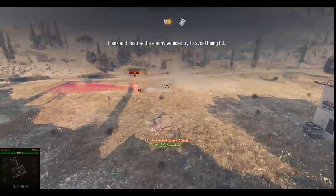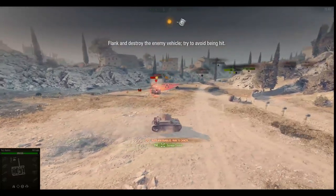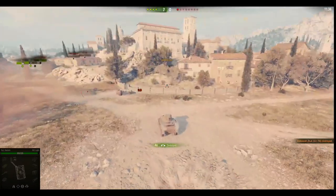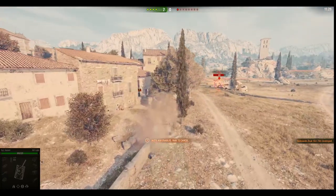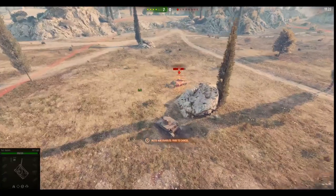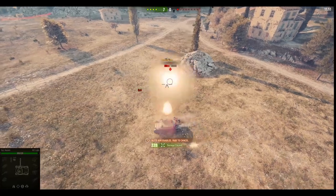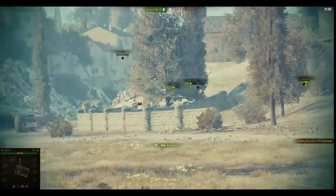Wouldn't it be nice to have the red viewport for enemy tanks at all times? Then you can see if you're bouncing against a Jagdpanzer or E-100. That's an LTP - we didn't even scratch them. I hate that we have to go through this tutorial every time. I have so many accounts, I've had to do this so many times. It's nice for a new player, but... what is my team doing back there? Oh right, I realize they're bots.